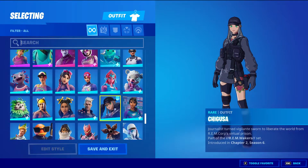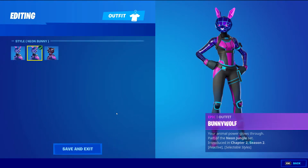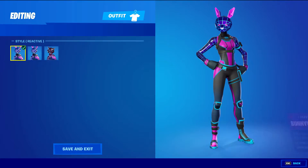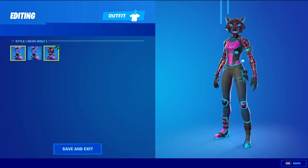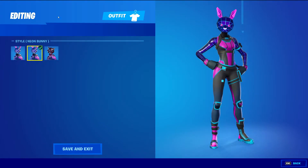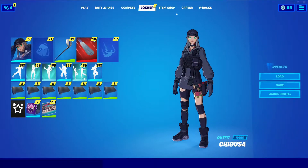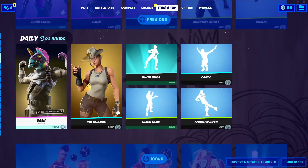So with Bunny Wolf, if you have the reactive style on, it's going to switch between the Neon Bunny and the Neon Wolf when you switch between your harvesting tool and your weapon. If you just have the Neon Bunny or just the Neon Wolf style selected, it's not going to do any of that reactive switching.